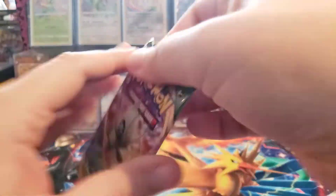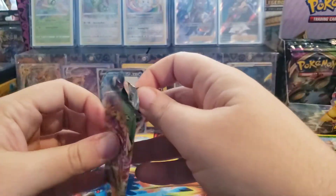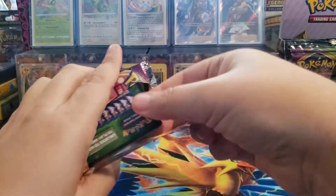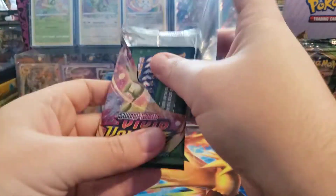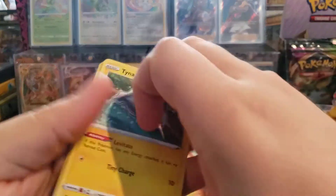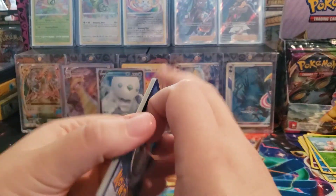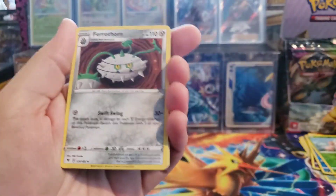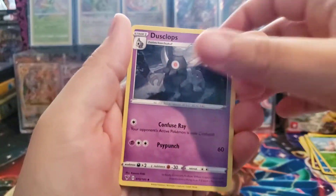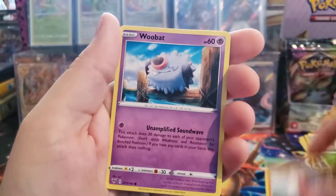Of course, the main thing we're looking for are the Amazing Rares. Still need Zamazenta, Zacian, and Raikou. Let me get some of those. So we got a green code card, but it's okay - it doesn't mean we're not going to get anything. The Amazing Rares are actually in the reverse holo slot. So even if you get a green card code, the pack isn't a bust - you still have a chance for those Amazing Rares.